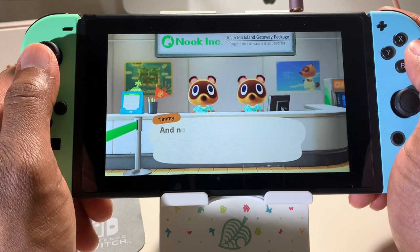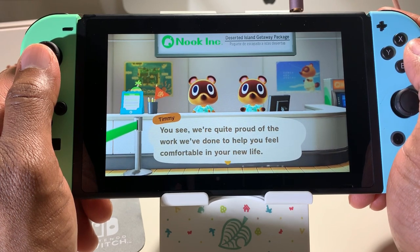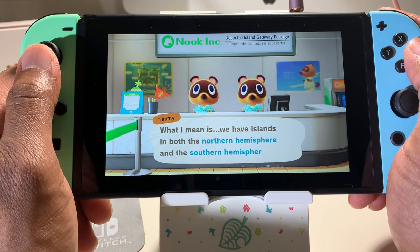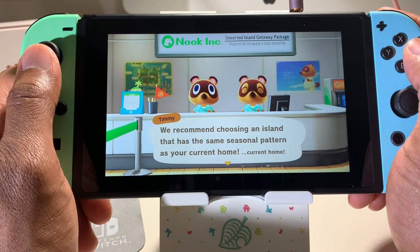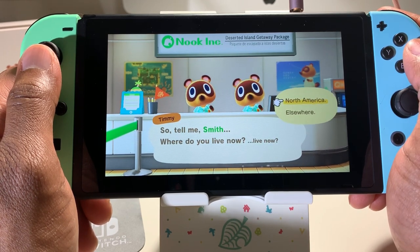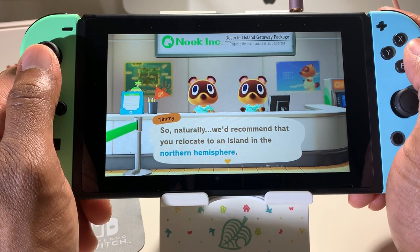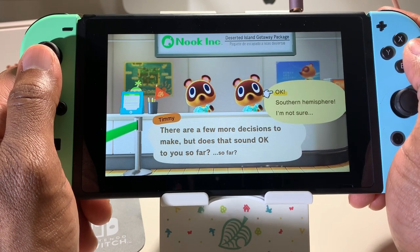They'll add the picture to your records and now let's start talking about your new home. You can experience the seasons the same way you're used to them — there are islands in the northern and southern hemisphere. I'm actually in the northern hemisphere. They recommend choosing an island with the same seasonal pattern as your current home. North America — the northern hemisphere it is.